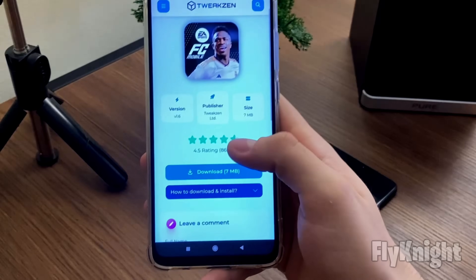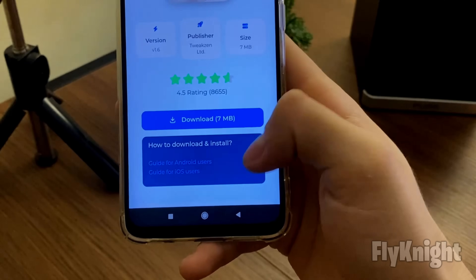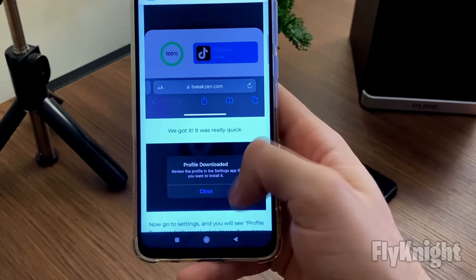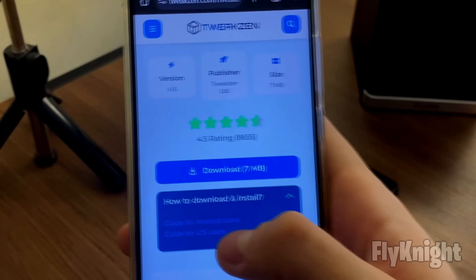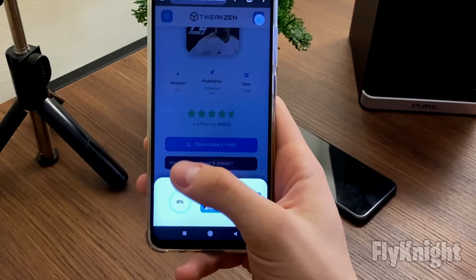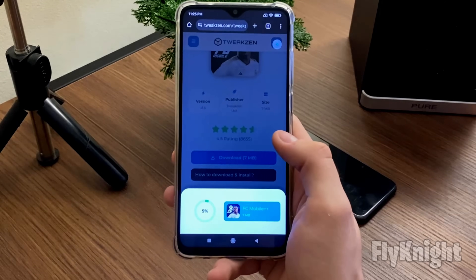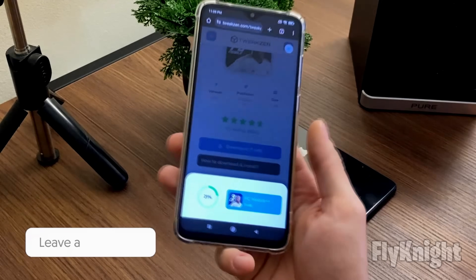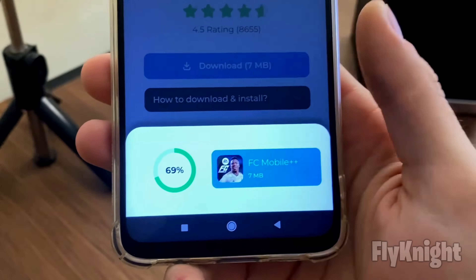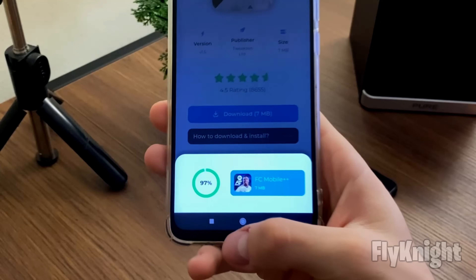As you can see, it's the official download page for FC Mobile Plus Plus, and Twixen is the official publisher of this app. Click Download. If you need help installing, there are visual instructions available for both Android and iOS. Wait for it to load to 100 percent and it will start downloading to your device.